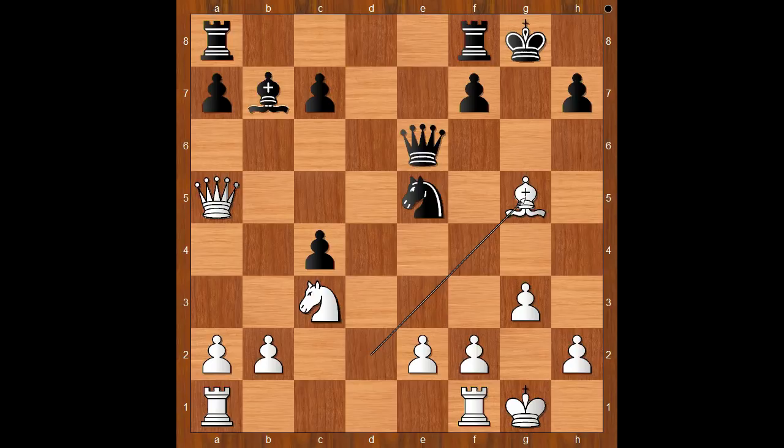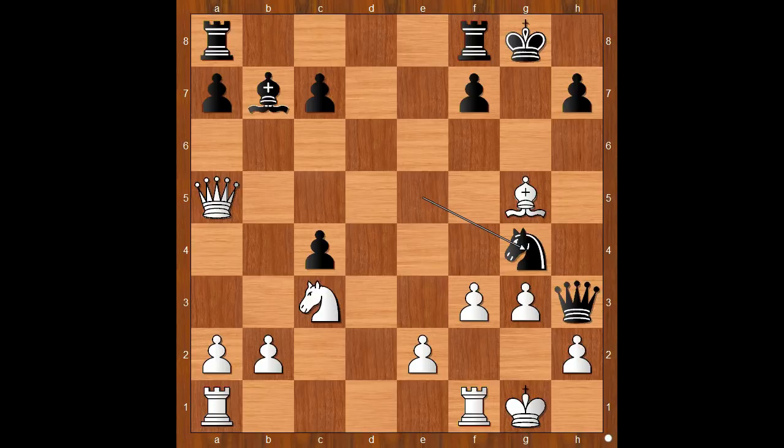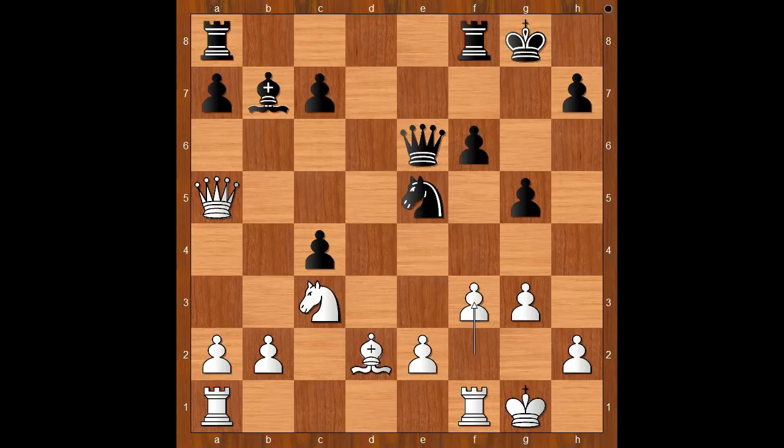What's wrong with Bishop takes on g5? This would be a blunder because of Queen to h3, threatening checkmate on g2. And if f3, then Knight to g4 — Black is winning. Back to our game. So Divya played f3.